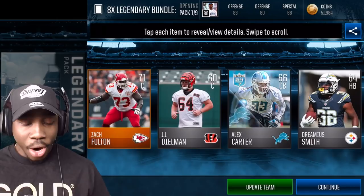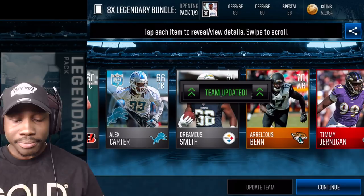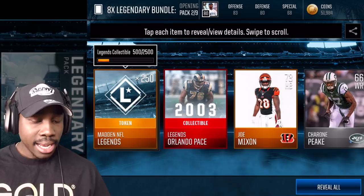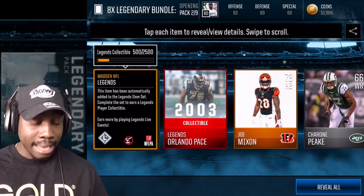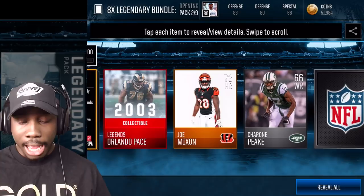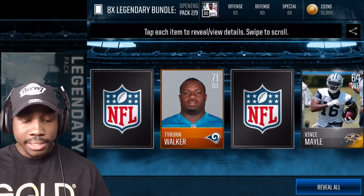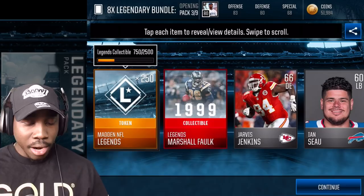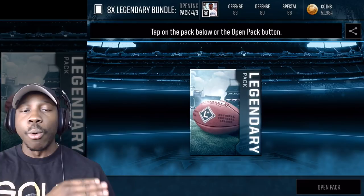Oh yeah, I knew something was in that thing — they tricked me for a minute. We can already update our team right at the gate. I got an elite right at the gate. I'm getting an Orlando Pace legend collectible. This item has been automatically added to the legend item set — complete the set to earn a legend player collectible.